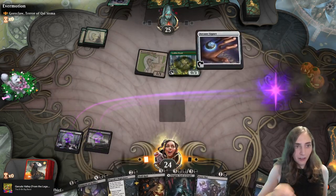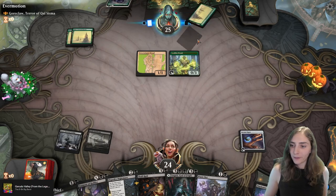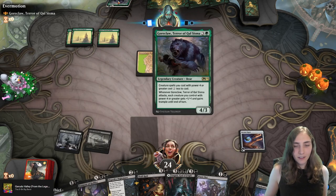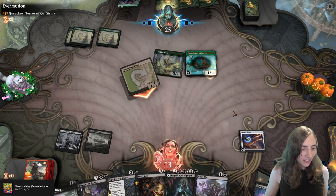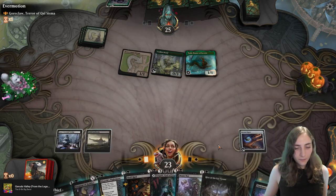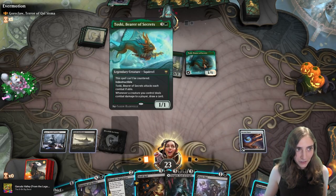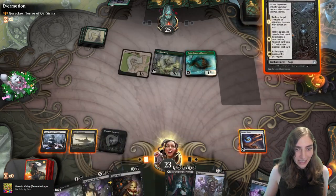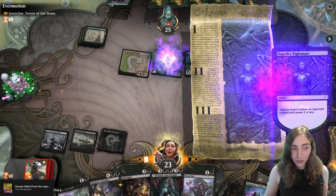I need to make sure I can play Elspeth's Nightmare on that Leafkin Druid. Toski! They're drawing cards! I could Epic Downfall Toski, but I really do think taking out the Leafkin Druid is more important right now, so I'm gonna do that.